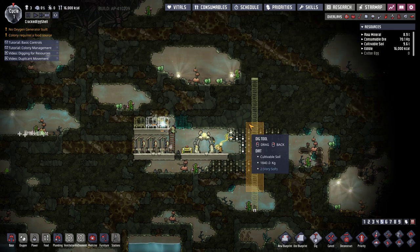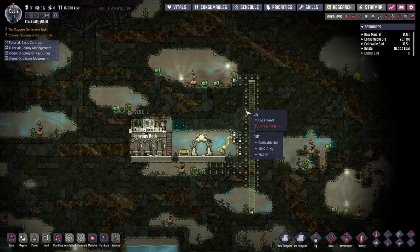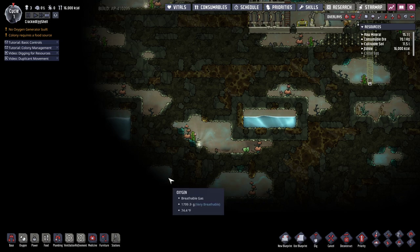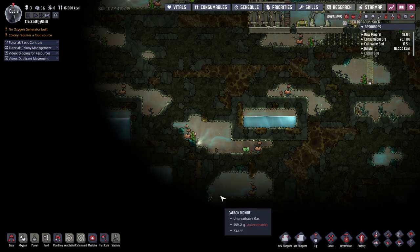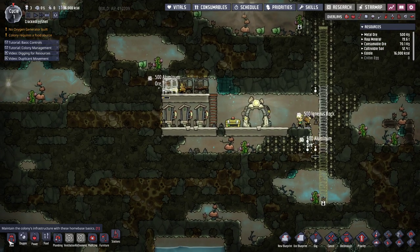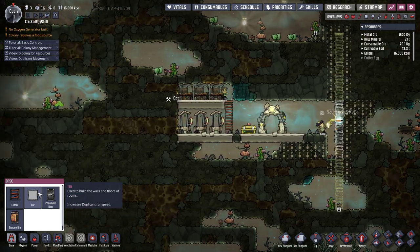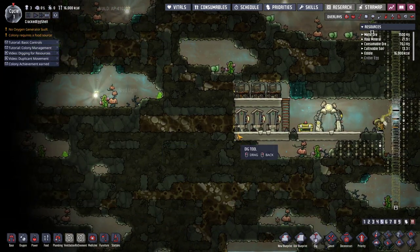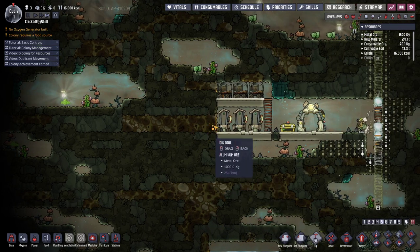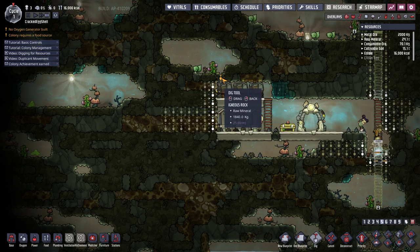I'm going to start getting tunnels going. When I build a base, I tend to leave giant ladders like this, three wide, so air can flow — it's a giant air duct. That's what I need: water, and a lot of oxygen. I need a big air duct, a lot of water, and then I can start doing things like research, which is obviously very important in this game. I'm going to start digging this way and make another flow for air.